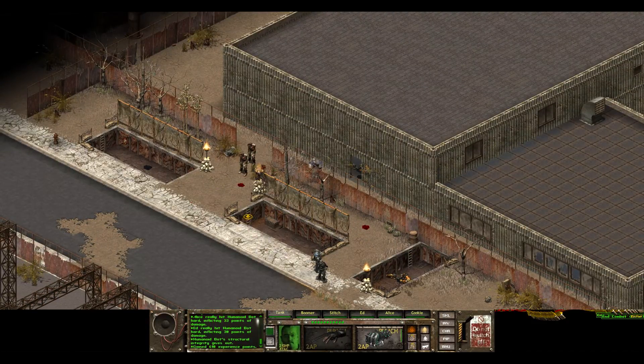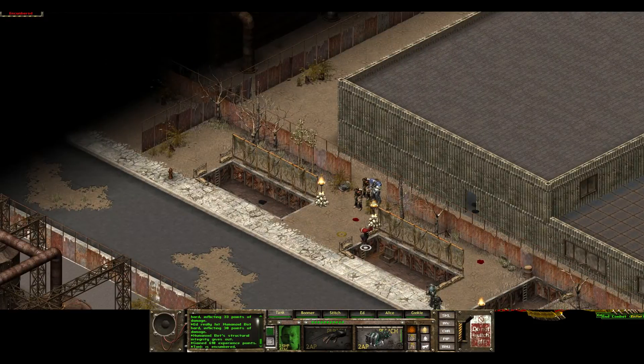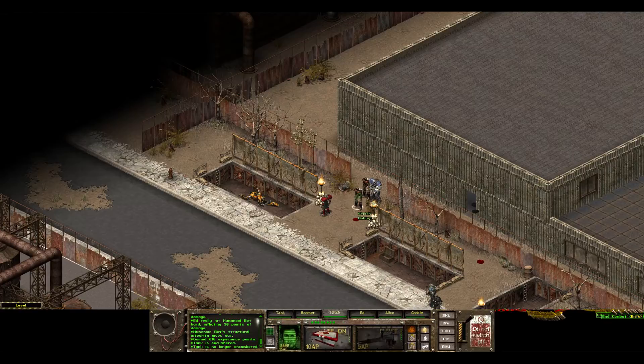Let's check out these chests. Oh my goodness — 250, 250, 250 rounds! Let's see what Stitch is at — he can carry about 100, I don't know if they're pounds or what.